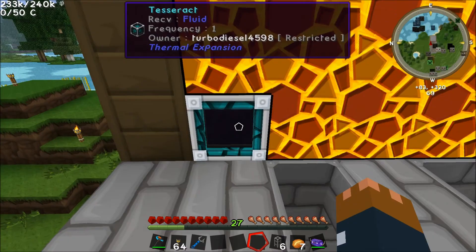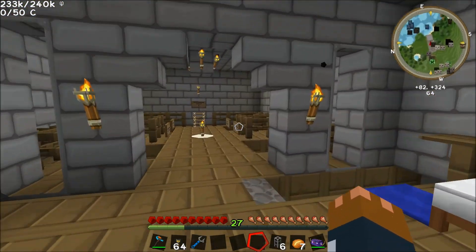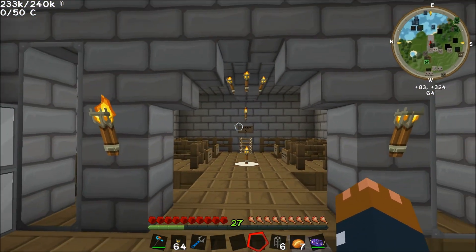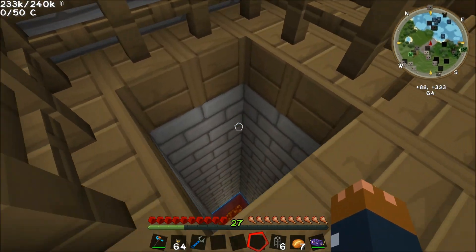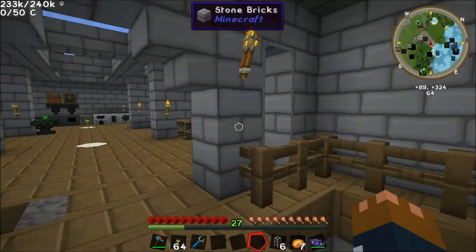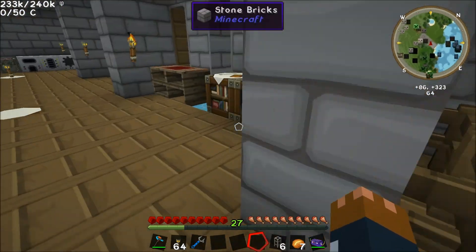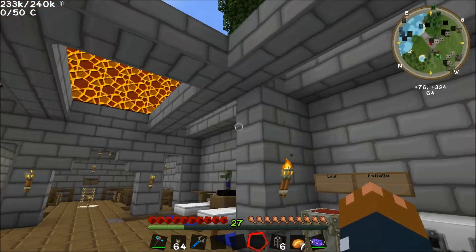We've got a tesseract down here and a lava pump in the nether which I'll show you now. Down here is our sort of Mystcraft portal room. We've got the nether, power rage, and eventually we're going to have two more things over here. We've also got the maintenance tunnel down there to change up some of the books in the book receptacles if we wanted to.